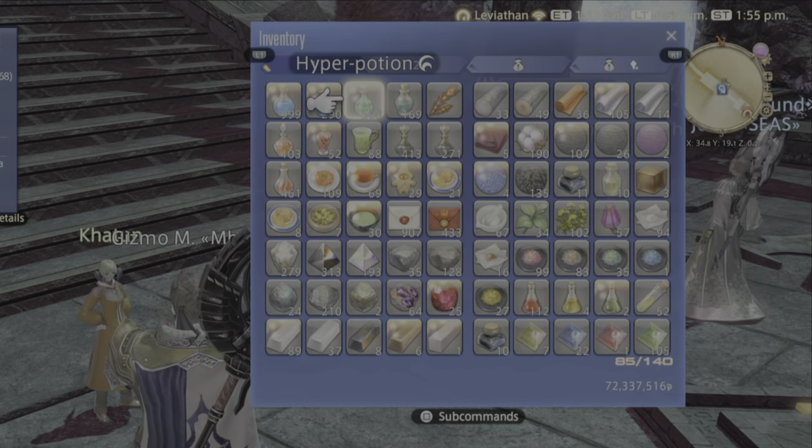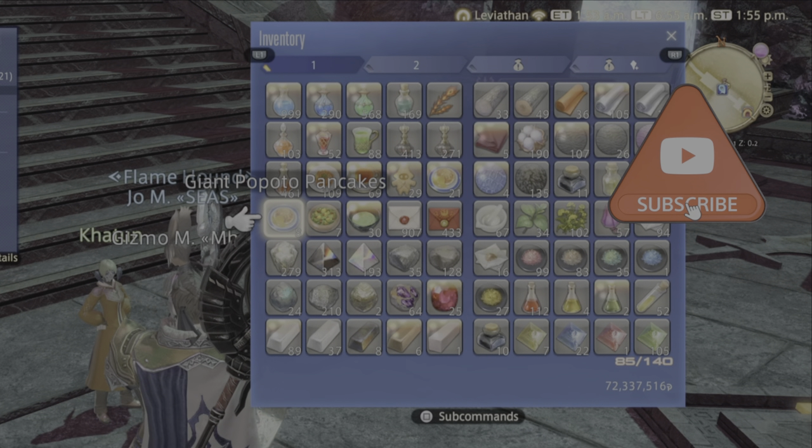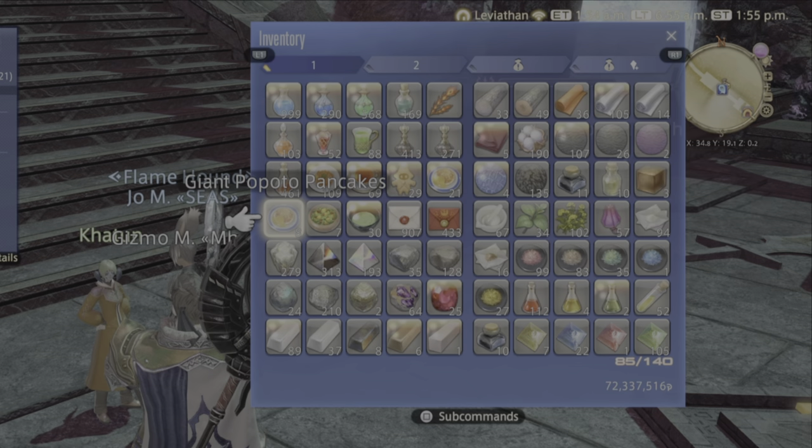For Orthos, I use Hyper Potions and Giant Popoto Pancakes for that food HP buff. Now do me a favor and hit that subscribe button for more future content. Thanks all and have a great day!